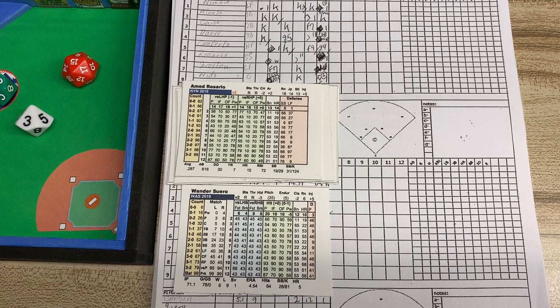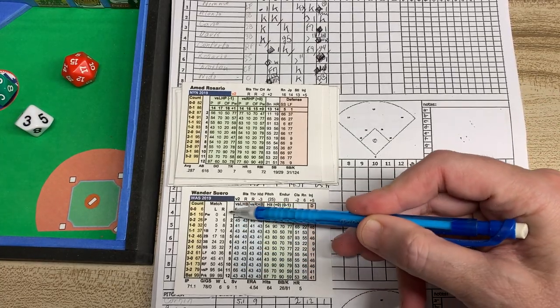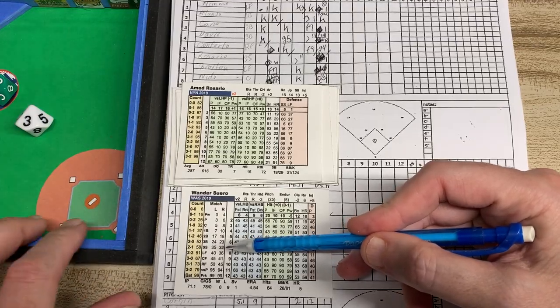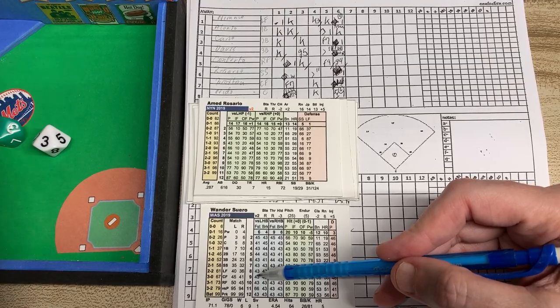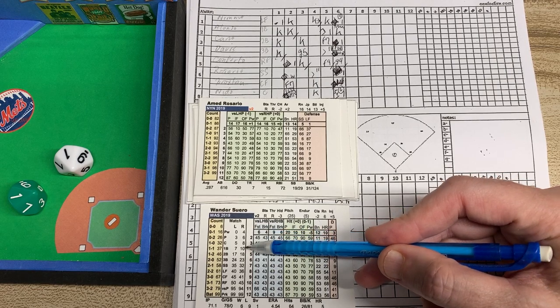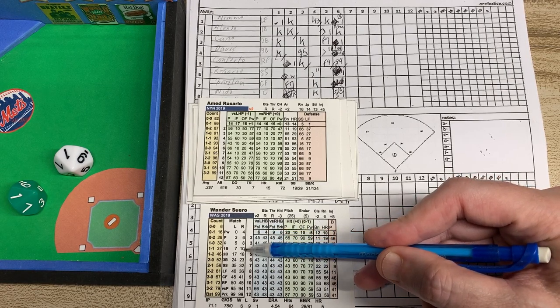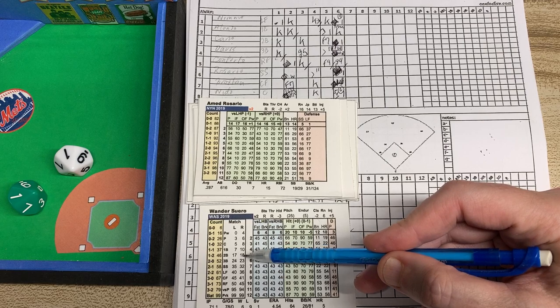Juan Dresuero's on the mound for the Nats, and he's facing Ahmed Rosario, who's a righty — so it's righty versus righty. We're going to roll 2d10 and find out the result. I'm going to read the green first, and it's going to be an 11. An 11 on the matchup is higher than a 10, which would be the first baseman — up to 10 goes to the first baseman, and beyond that it's going to be the second baseman. So it's going to be a ground ball to the second baseman.